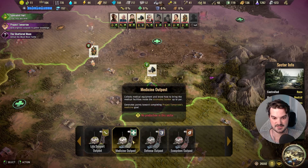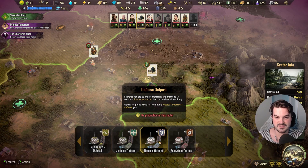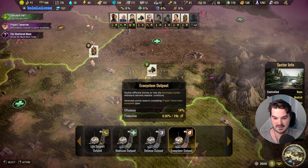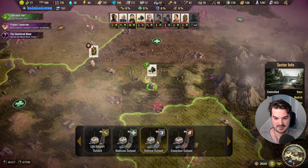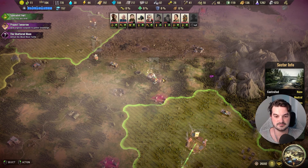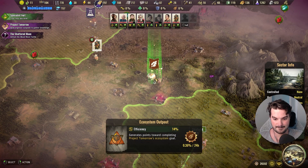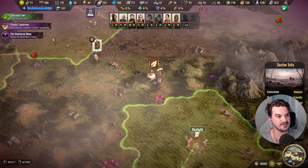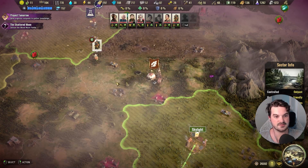Life support outpost, medicine outpost, ecosystem outpost — studies different biomes to help the doomsday bunker withstand extreme weather. Searches for the strongest materials and methods to create a bunker that can withstand anything. No production in this sector, so I could do an ecosystem outpost here. We need to do an ecosystem outpost anywhere, so let's do that. We probably need to do one of each.